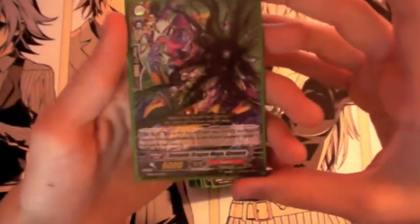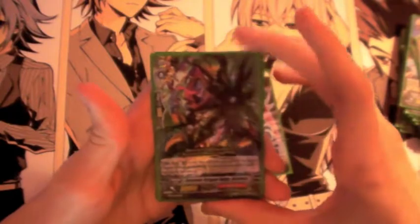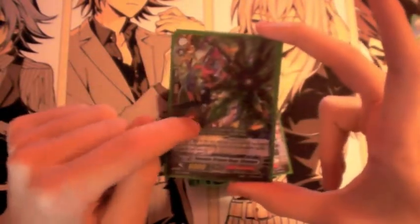Grade 1s: I run 3 Kimnara. I would run 4 but this deck is kind of counterblast heavy, so I feel like 3 is a good number. You Counterblast 1 and put him into your soul; if you have a Kagero Vanguard — which you will — choose up to one of your opponent's grade 1 rearguards and retire it. Similar to Goku's effect, except you have to counterblast. This is very good because it triggers during the main phase, so you can use it to power up other cards.